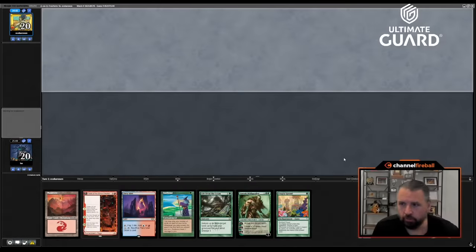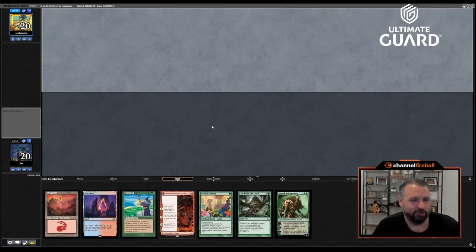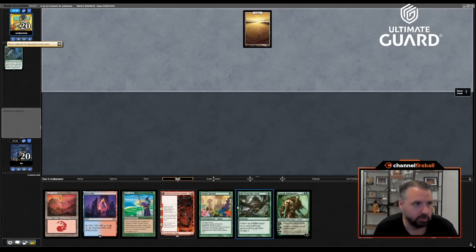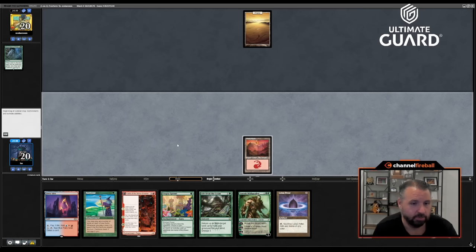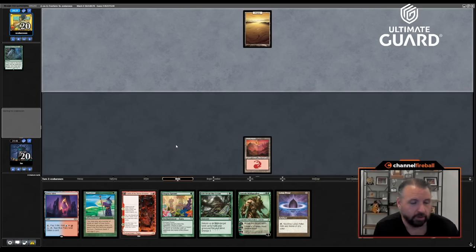Time for round one on the draw against Echo Baronin. I'm going to keep this hand — if I draw a green source this hand pops off nicely, and it's even got a Fable of the Mirror Breaker to accelerate into. Once Upon a Time into planeswalkers... I guess I just pass here, but this is a turn-two Fable off Lotus Petal.